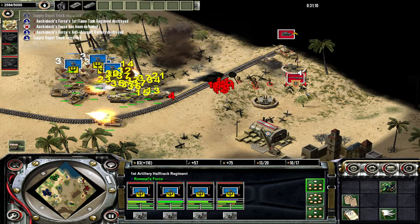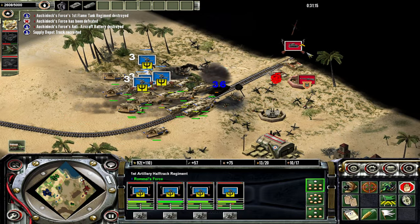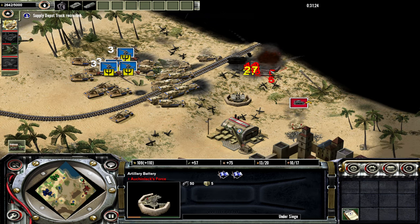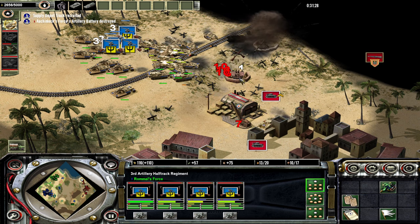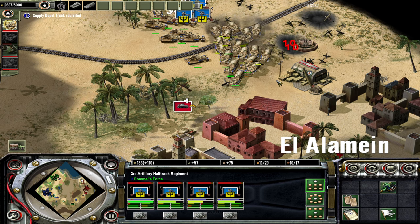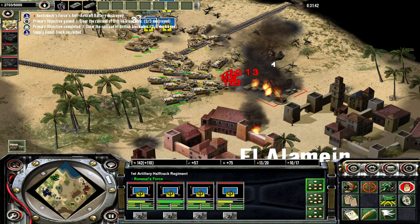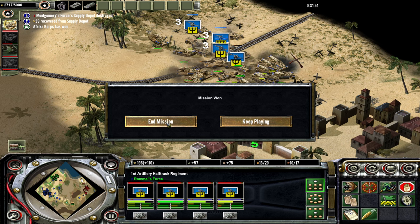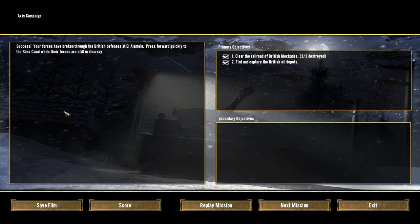Oh nice, we defeated one of them. 3 of 3 destroyed. We got 'em, and it looks like we captured El Alamein, because that was the main objective. Mission 1, Axis Campaign - Success! Your forces have broken through the British defenses at El Alamein. Press forward quickly to the Suez Canal while their forces are still in disarray. Good stuff. It was find and capture the British oil depots and clear the railroad of British blockades - it wasn't actually capture El Alamein. Alright, sweet, good stuff. Thank you guys for watching, I really appreciate it and we'll catch you in the next part. Peace.